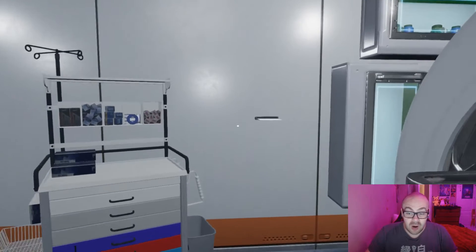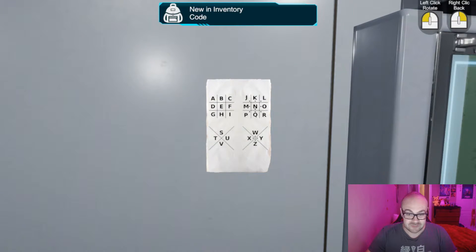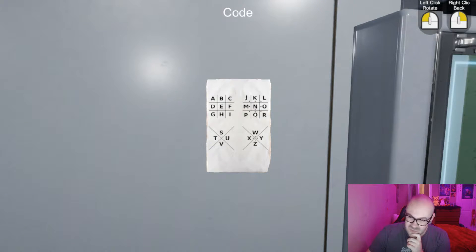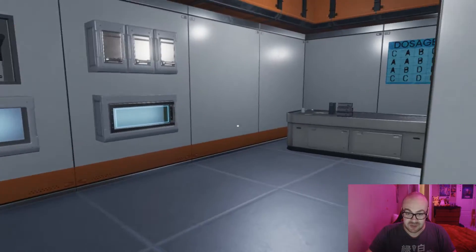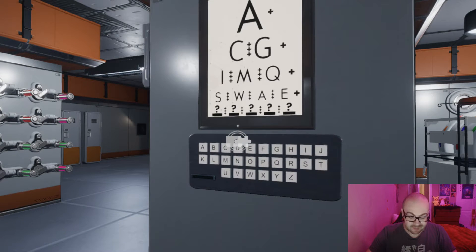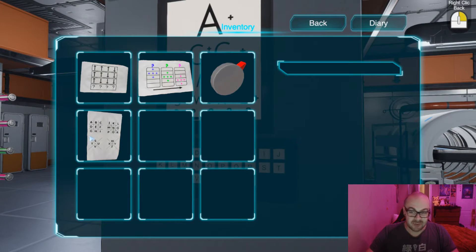Oh dude, it's in the wall. Of course. That's the first place I would have thought to look. Oh my god dude, it's a cipher. A, B, C. I actually do know how to read the cipher. It's a very basic cipher. I will say that I got no idea where to use it, though. To prove that I'm not a complete idiot — I can't actually interact with this — but I know how to read this.